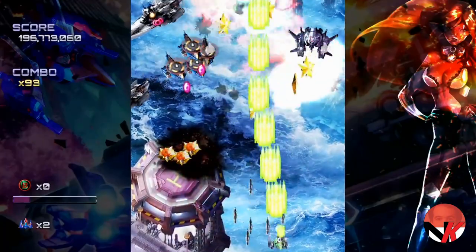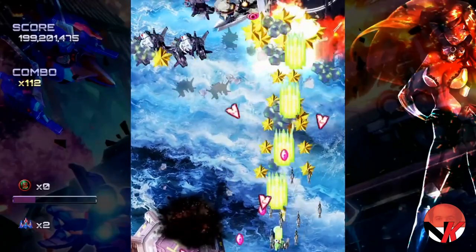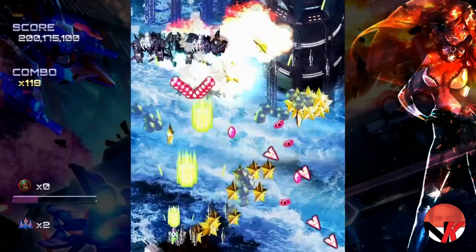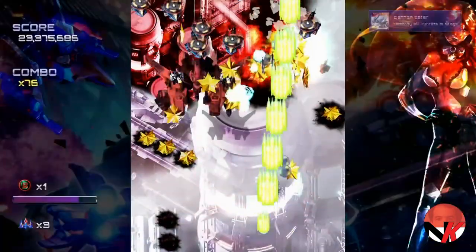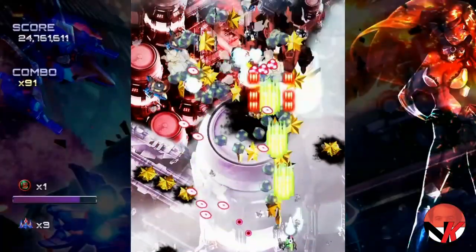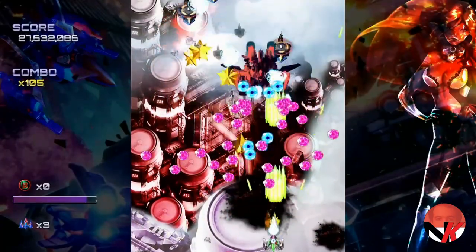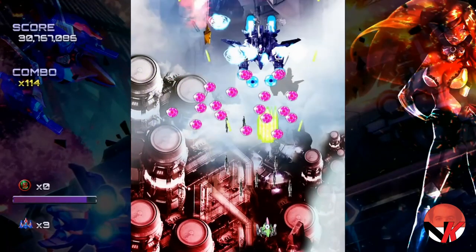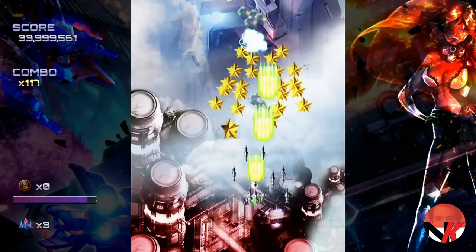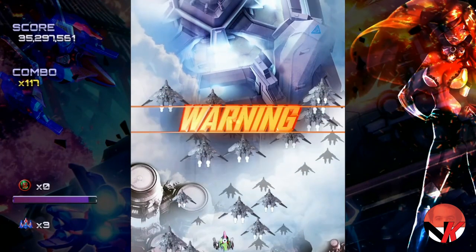Another thing this game has really going for it is the visual impact. Ghost Blade HD looks amazing — the images are crisp, the light effects are done really nicely, and the colors are so vibrant. The layering of the models and backgrounds is done really nicely, and even in the midst of all the chaos it is pretty easy to identify your little battleship. Add to this some great music and sound effects and you have yourself a great game.